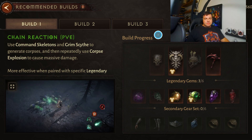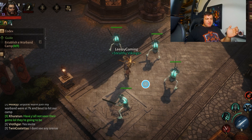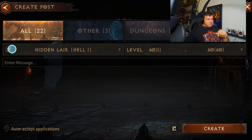The next tip has to do with knowing how the group finder works, and this saved me so much time. It's instinctive to go into one of the chats and say you're looking for people for an activity, but you can do something much easier. If you go under the menus and go under party finder, you can go and create posts. There are some current ones that are up, but you can create posts and change your difficulty — I'm on Hell 1 currently — and change the activities.